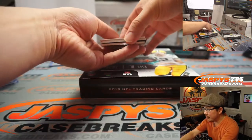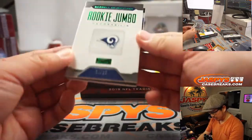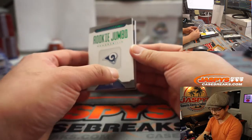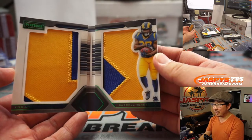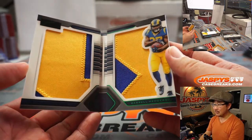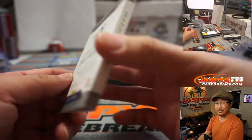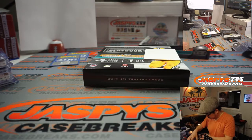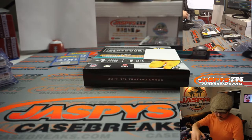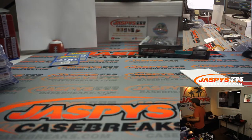And the book is going to be a Ram — that's Daryl Henderson, rookie jumbo memorabilia, 19 out of 25. Big two-color patches right there, that's nice. NFC West, James Reyes, with the Rams.